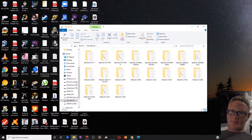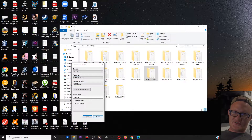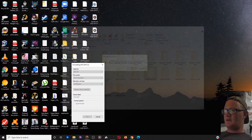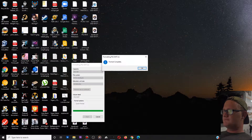Step one: plug the jump drive into your computer. This is the same jump drive I used from the previous video — I still have all the saved files as folders. If you haven't done that part yet, you just need to make sure it's formatted as FAT32. If you're not sure, go ahead and format it. It does erase everything on the drive, so keep that in mind. Just do FAT32, default settings, name it whatever you want, quick format, and start. It warns you it'll erase everything — click OK.